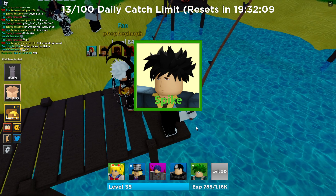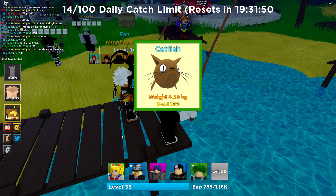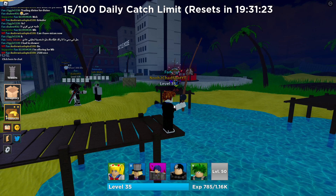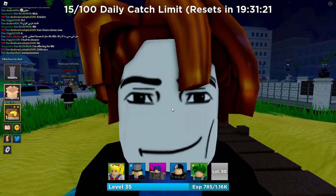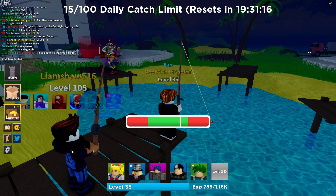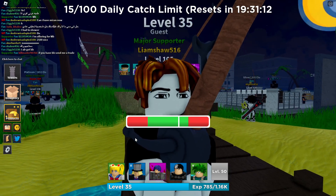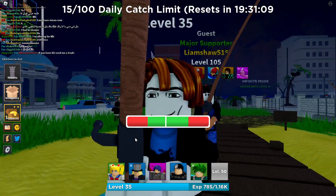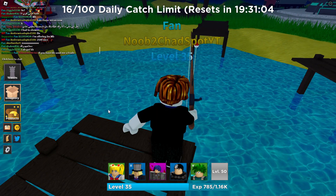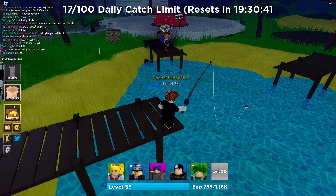We got Moonfish — one of the rare ones! We got Kingpin too — interesting units, not bad. 93 gold — just kidding, that's terrible. We got Spike — haven't seen him in a while, maybe he's good or bad. We'll check his stats. We got a barracuda for 997 gold — dang, that's a lot of gold from a fish! That's a big win. I wonder what's the most gold you can get from a fish?